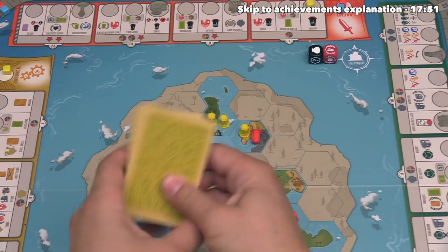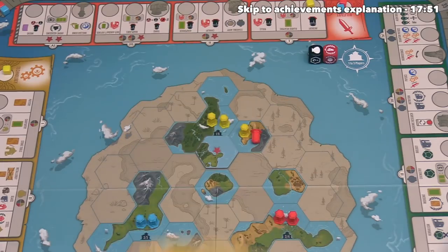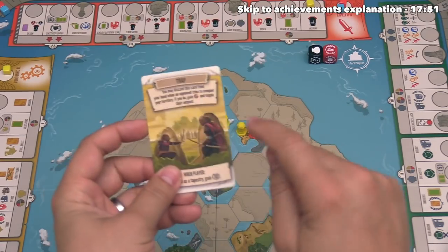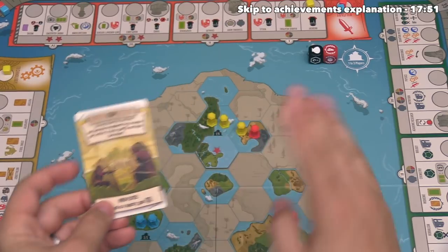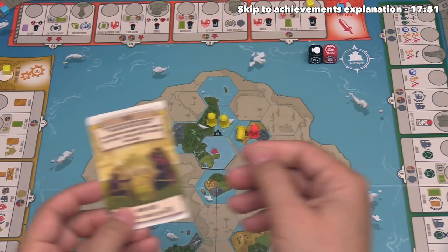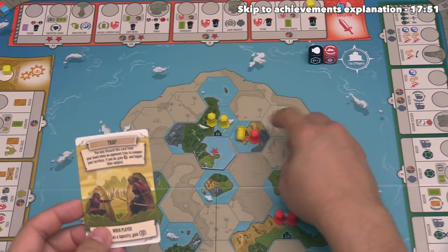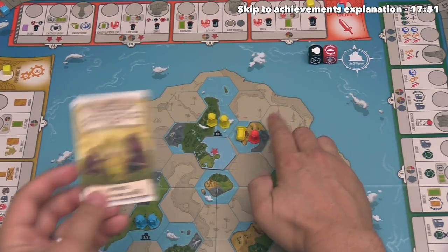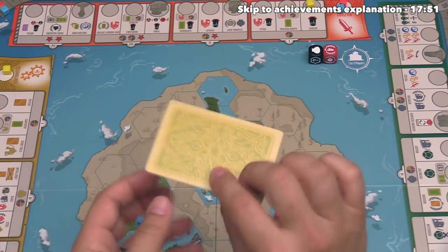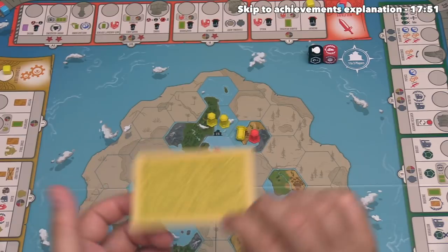There is one type of tapestry card called trap cards that could change this up. If the yellow player came in to conquer and the red player revealed a trap card, then immediately the yellow player would be the one to get toppled, the red player would get a bonus resource, and the red player would permanently control this area for the rest of the game. So you do have to be a little bit careful when trying to take over areas with your opponents — you have to take a look at how many tapestry cards they have in their hand.